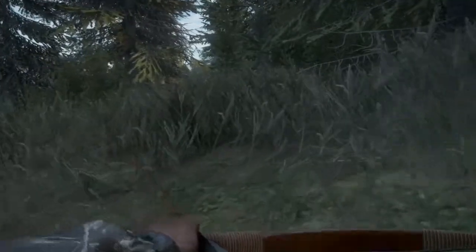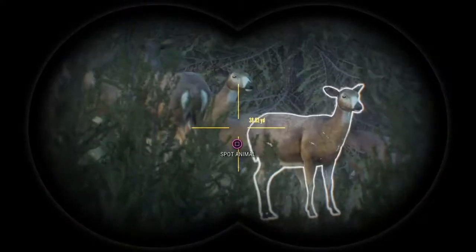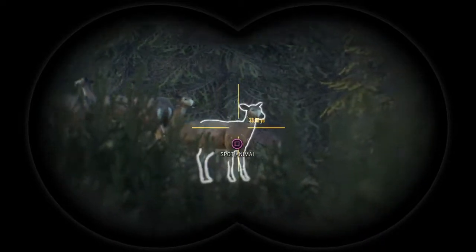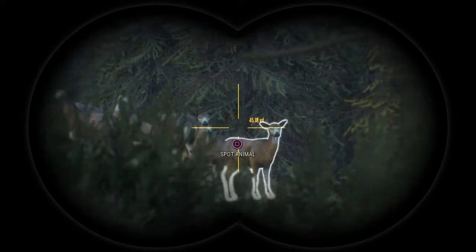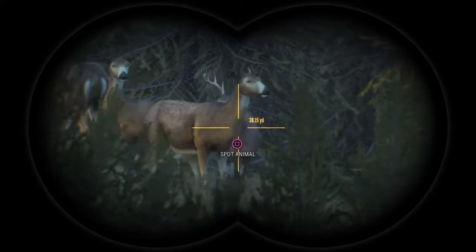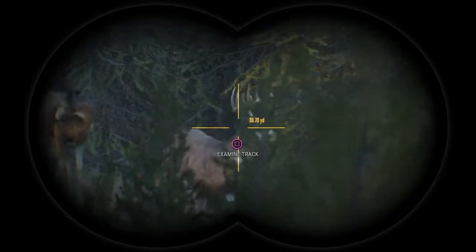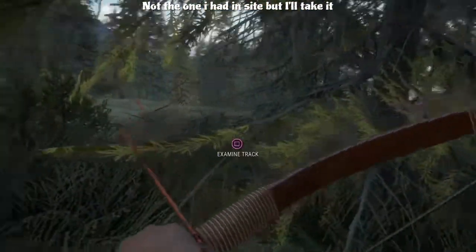Oh, what's this? Something behind us. Let's get into these trees and see what's coming up. Got a little herd — nice, a bunch of females. I don't see any bucks. Oh, what's that? We got a little buck. Since that big one got away, I'll try for this one.